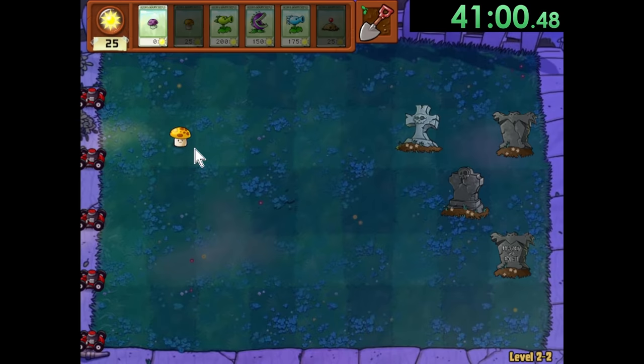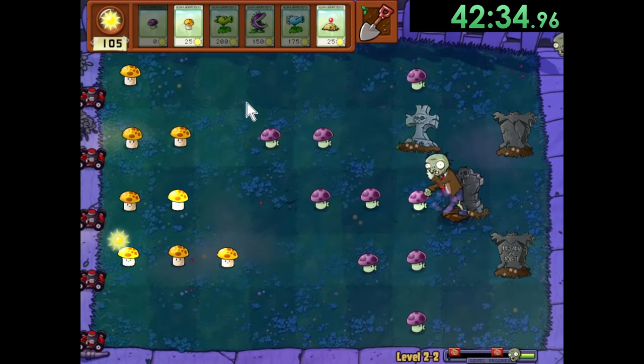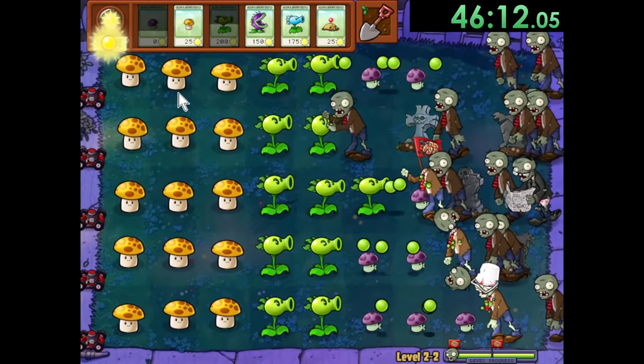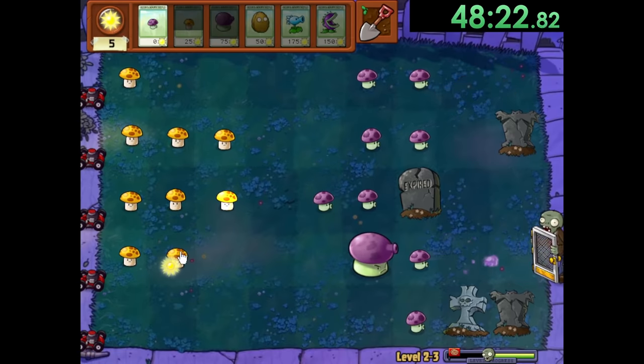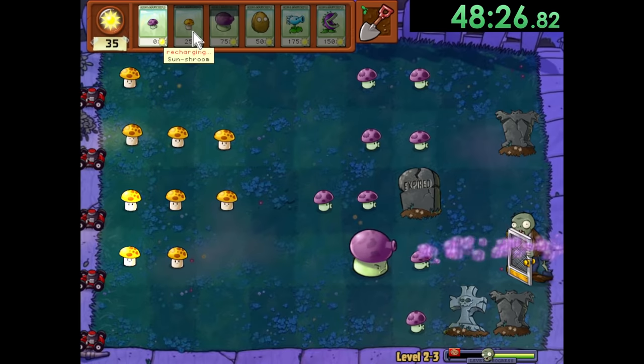But in 2-2, we change out the Cherry Bomb for a Repeater, and gain access to Sun Shrooms, who are much more suited for Night levels than Sunflowers. Get as many Sun Shrooms down as we can in early game, and eventually start using Repeaters to help out with the waves. The next few levels are pretty much the same too, except we get the Fume Shroom, who can hit multiple Zombies at once, and deal with Door Zombies much easier.